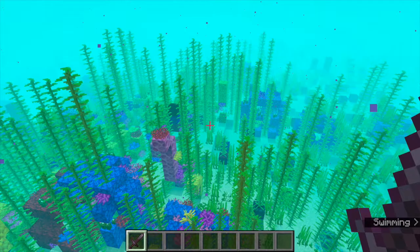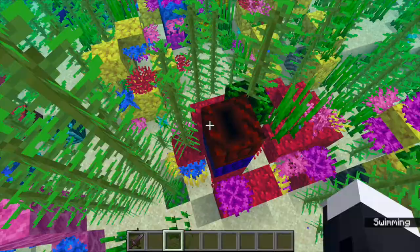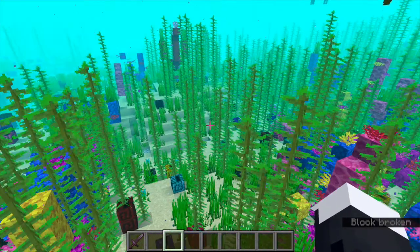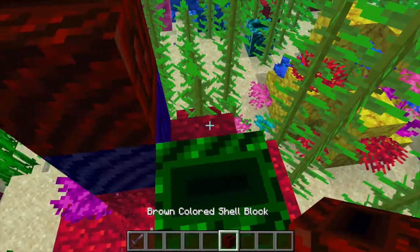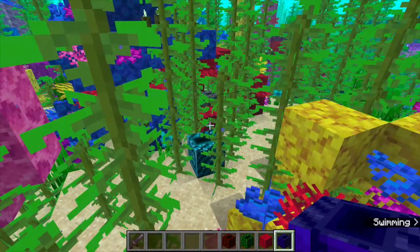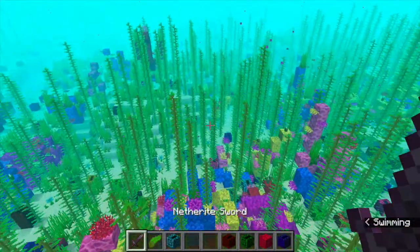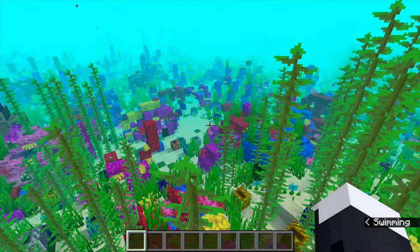Basically this is just an expansive coral reef, but there are a few changes. This mod doesn't add any new mobs or anything like that — as much as I would love mermaids — but there are a bunch of new decorative blocks, new sets of armor and tools, and cool new structures. The first thing we're gonna look at is a colored shell block, and there are a lot of different colors — I think there's one for each regular color.